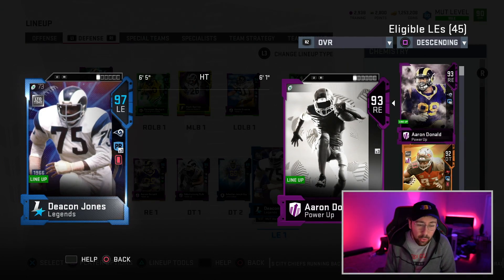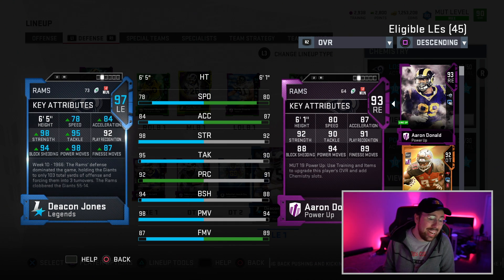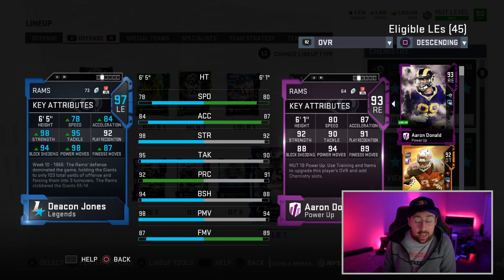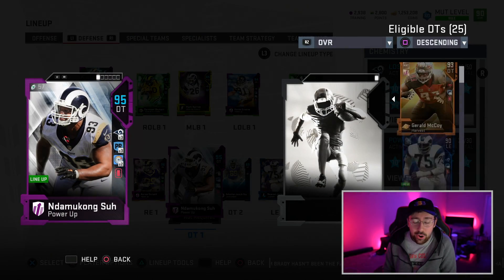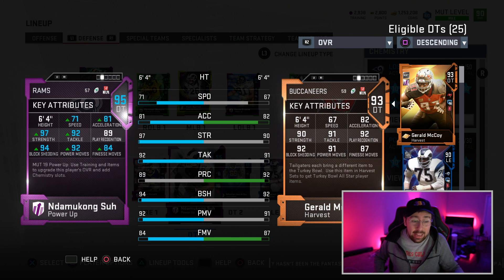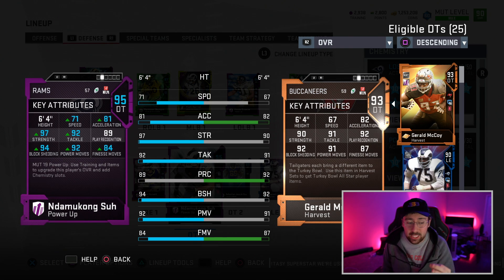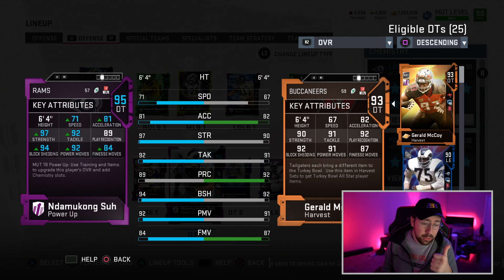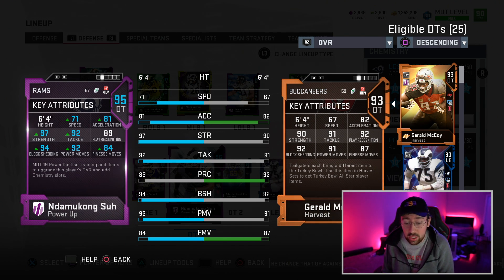On the other side we have Deacon Jones — a limited time card: 78 speed, 98 power move, 94 block shed, 87 finesse move, 98 strength. If you try to run the ball on me, good luck. Then we have 95 overall Ndamukong Suh — I put Sprinter on him, not sure why — 94 block shed, 92 power move, 84 finesse move, 97 strength. High strength is a big theme on this team; it works really well against the run.